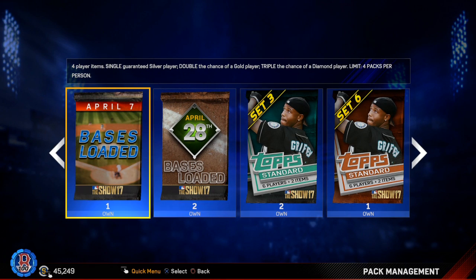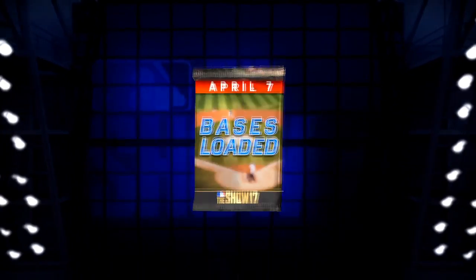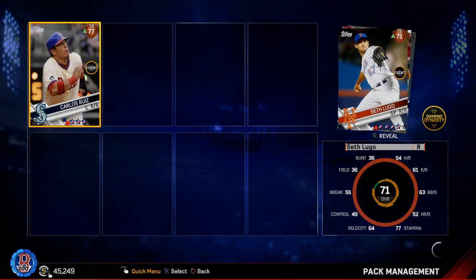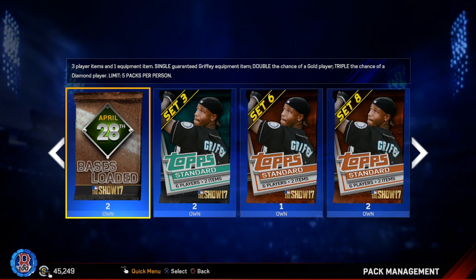This is the base of the pack — the one that says double the chance of a gold player, triple the chance of a diamond player, four player items. Come on — Mike Trout! We got a silver: Jackie Bradley Jr. We got JBJ, we got a Red Sox. It's not a bad pack, it's not a great pack, but it's not bad.